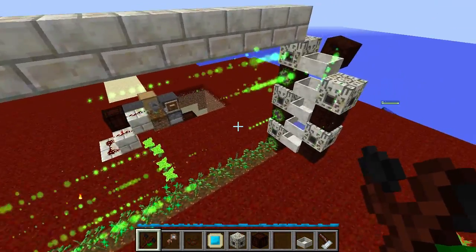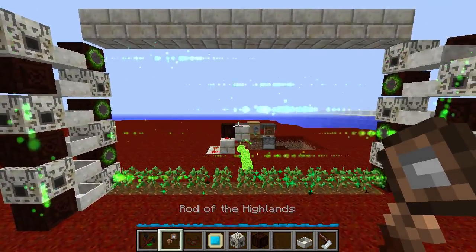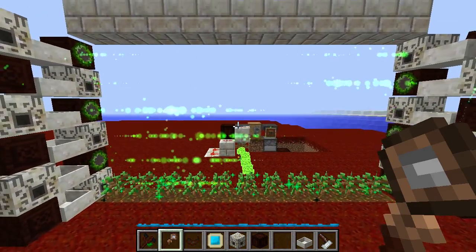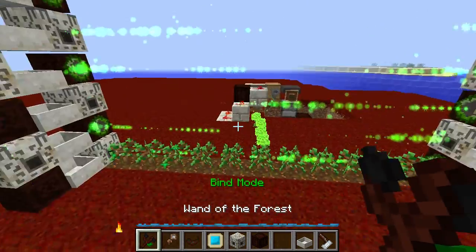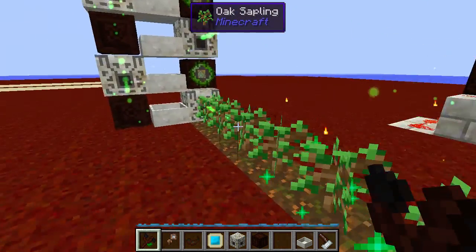It will always send the mana directly across in a perfect pattern, just like that. You can see the mana going across all the rows of this tree farm. So let's show you how it works. Here we've got the mana spreader on the bottom — this is considered row one — it shoots across here.